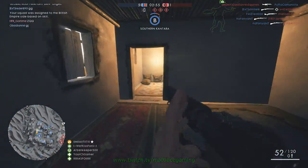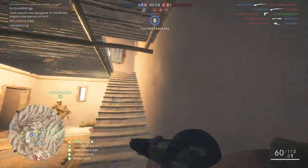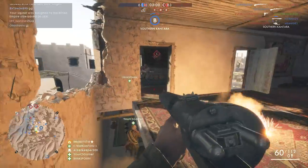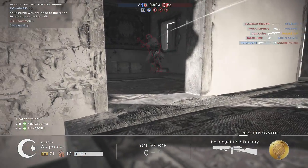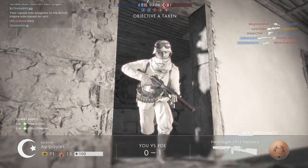I killed the low tank. There's a shitload of them in that room directly behind when you go up the stairs.